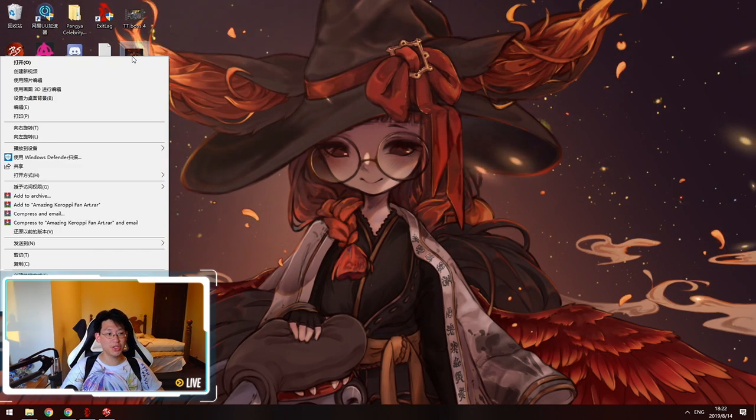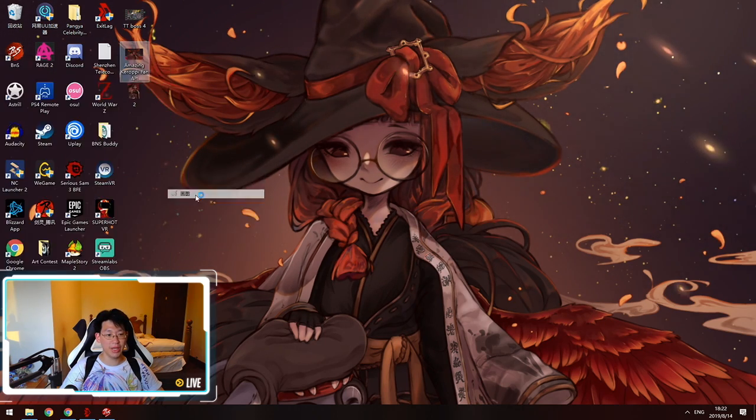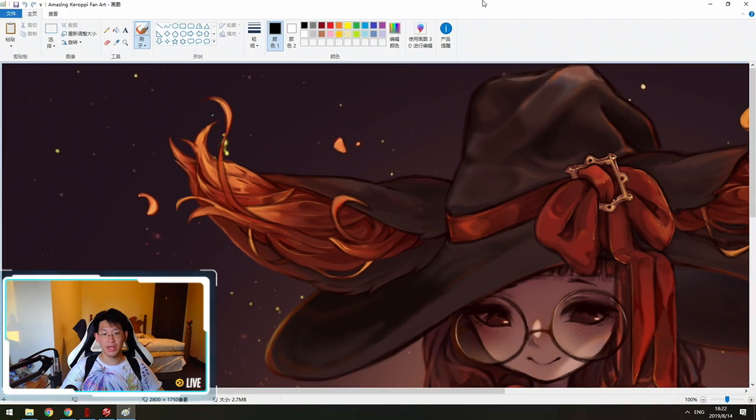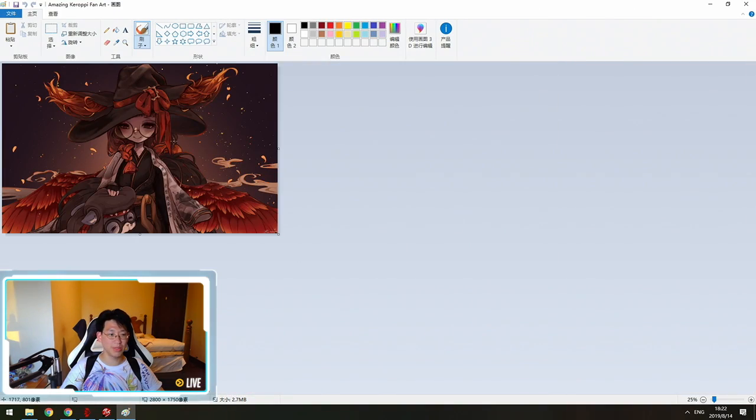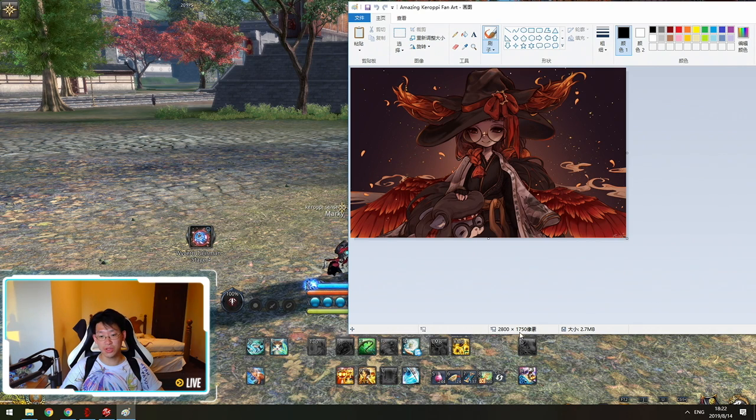Right-click on the picture you want to use and open it with Paint. Here's Paint — I open it up and it's a little bit too big to see on full screen, so I'm going to zoom out a little bit. And voilà, here's the full picture.